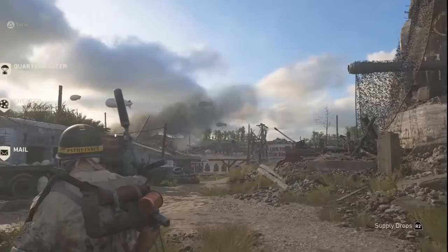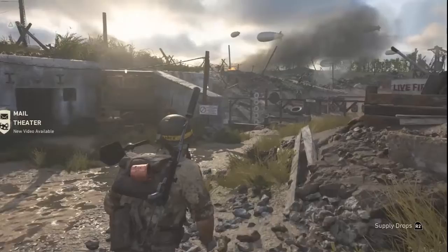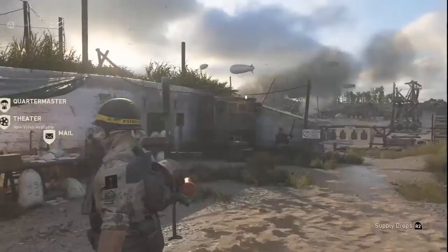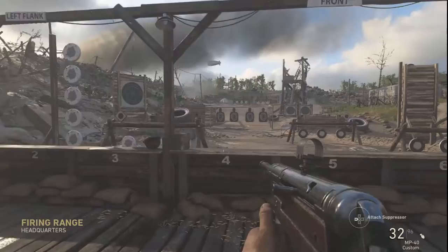First off, we're going to be looking at Phase 1, which is the Headquarters mode. Headquarters is a new mode introduced by Sledgehammer Games into Call of Duty because they wanted something more interactive and social. But it goes beyond that — there's actually a tactical way to use it, and there are three things here that can help you get better at Call of Duty World War 2.